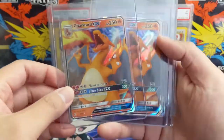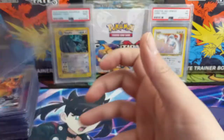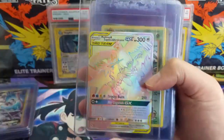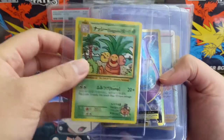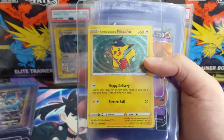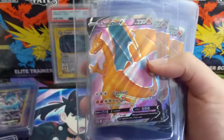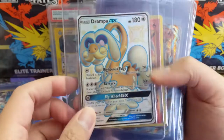Then some Charizards — these are the ones from the actual Hidden Fates set versus the promo. Then we do have some of those promos from the tins. Rainbow birds. The Exeggutor secret rare from Evolutions, another Mewtwo EX, Piers from Champions Path, ah Special Delivery Pikachu — Tyler actually won this from one of our giveaways from our livestreams. Some more of these Charizards from the Champions Path ETB, Grandpa Dragon Drampa.